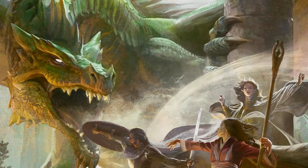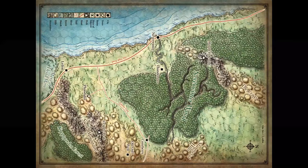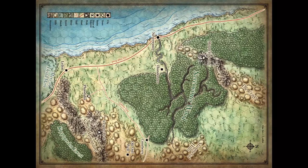Venom Fang lives in the ruins of Thundertree. For those not completely familiar with the location, it's on the front map — just to the side of Neverwinter. You can venture there at some point when your players are ready. It's very close to Neverwinter Forest, which makes a lot of sense because green dragons like forested areas. They also like water, and while there's not an awful lot of water there, there is a stream that runs through the forest close to Thundertree.